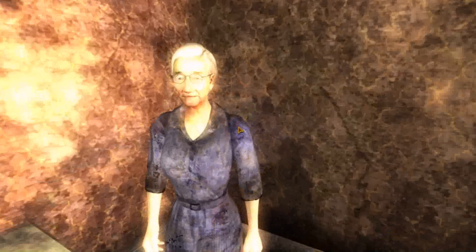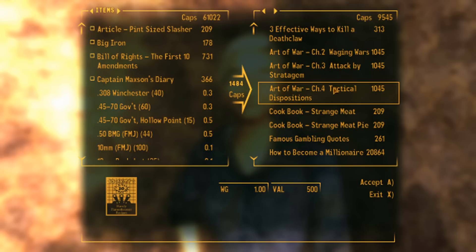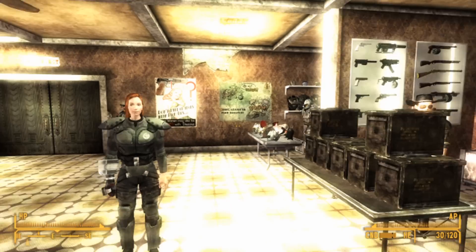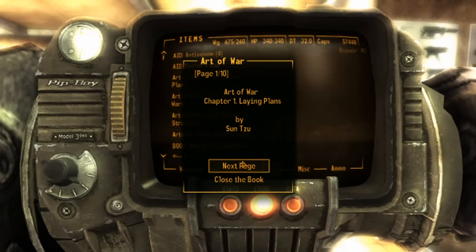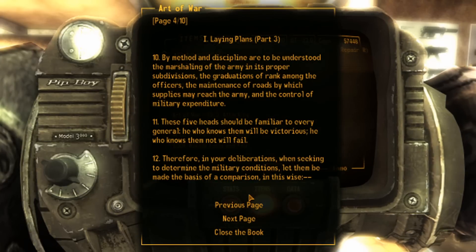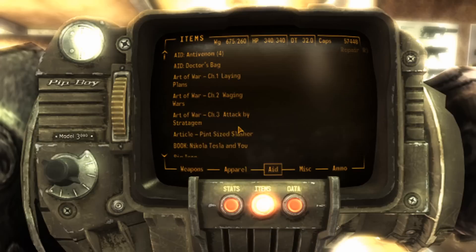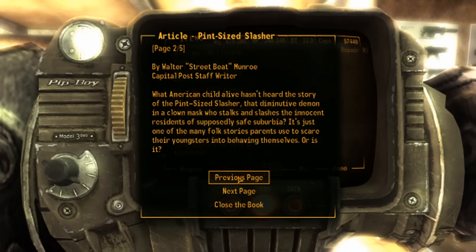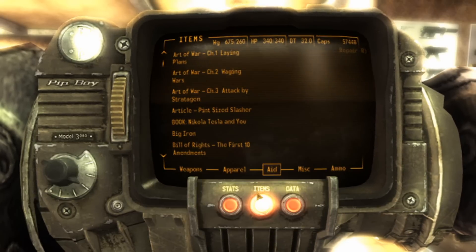There's also a woman who sells a bunch of different kinds of books. They're not all the normal stat books either. You can see things like Big Iron and Bill of Rights. We're just going to read some of these and see what they do, because I actually don't know what some of them do. Oh, it's just an actual book — the actual Sun Tzu. That's really cool. I wonder if it gives you some kind of bonus. So you can actually read the book.